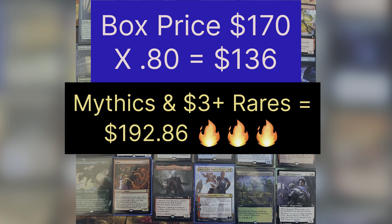Shameless Charlatan as the etched foil, Miirym — a really strong commander card, a really good dragon commander — but none of the legends are carrying a lot of value since there are just so many of them. This is kind of the best of them. And we conclude with Glunch the Bestower as a foil showcase. Well, whatever — Closet's good. Three packs left.